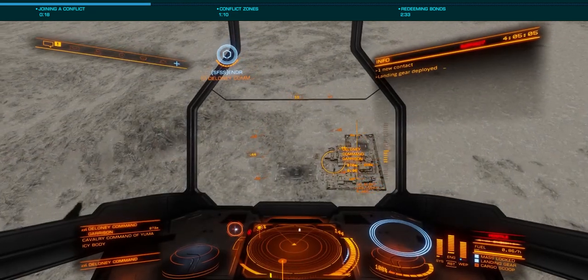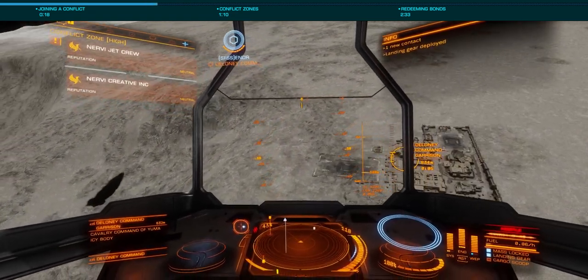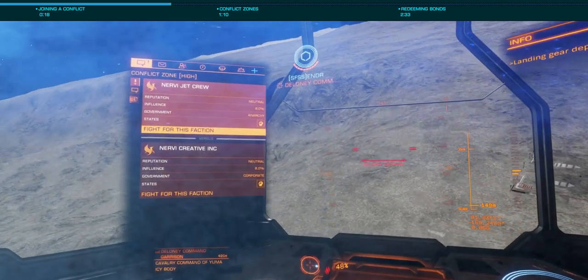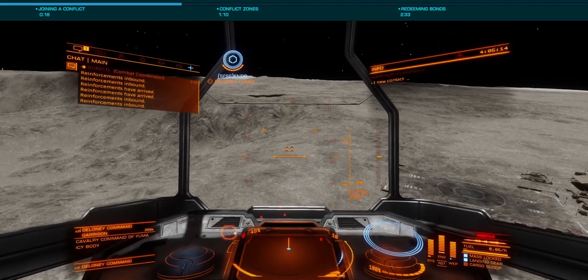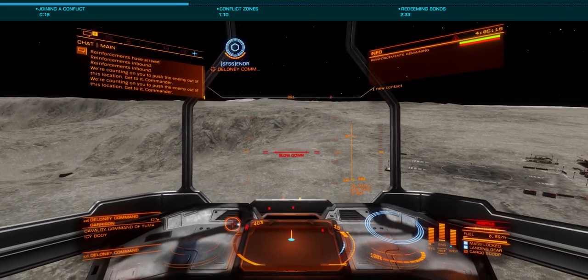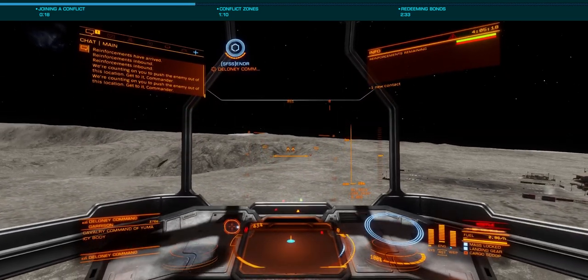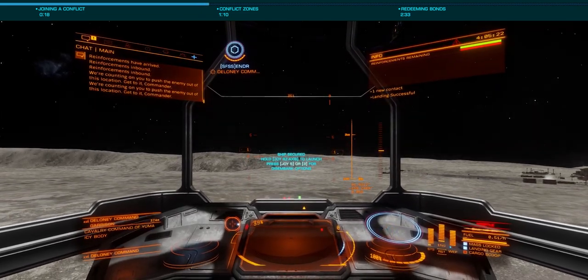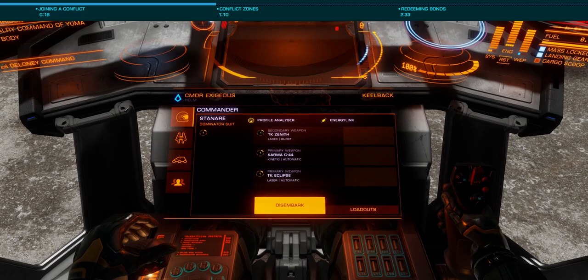If you choose to fly there, as you approach the instance you'll be prompted to choose a side using your Comms panel, just as you would for in-ship conflict zones. If you were to walk or drive up in your SRV, you'll need to use the new binding, Open Conflict Zone Battle Stats, which is the last choice under on-foot mode switches. We'll cover all bindings in a future video very soon.